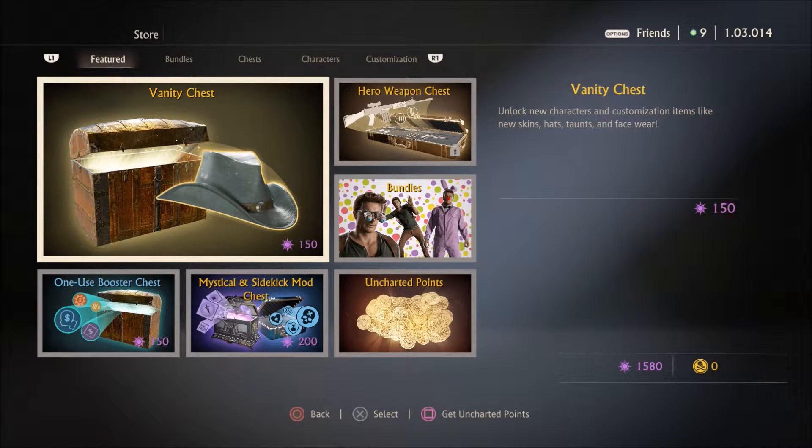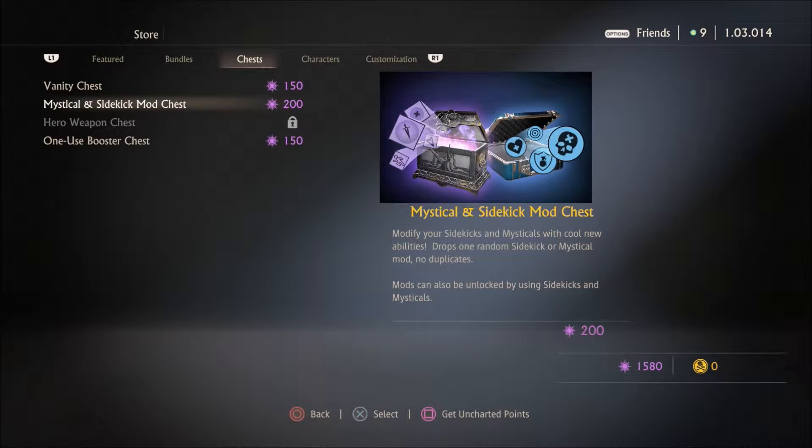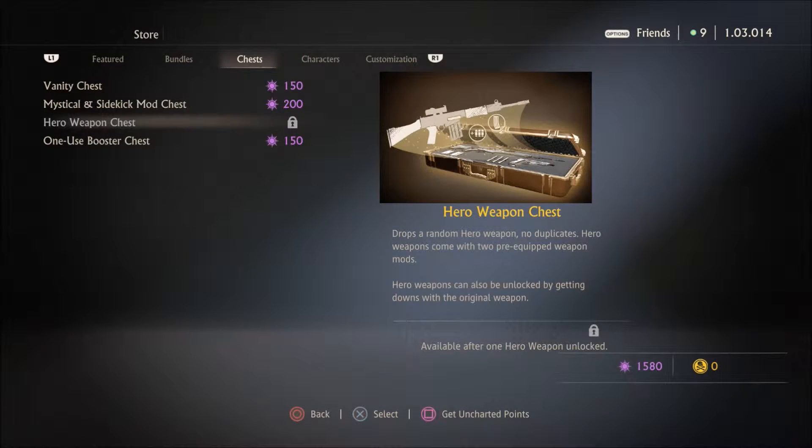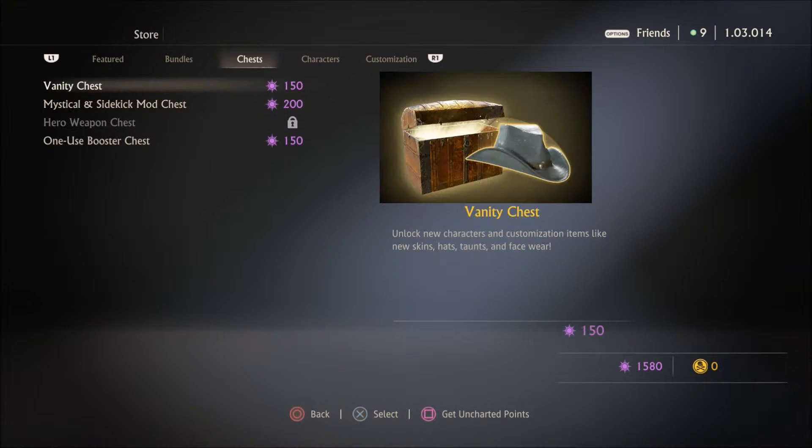Random items inside — you don't know what you're gonna get, and they're really fun to open. We have four different types of chests: Vanity Chests, Mystical and Sidekick Mod Chests, Hero Weapon Chests, and One-Use Booster Chests. What's inside of these, as I said, is random.